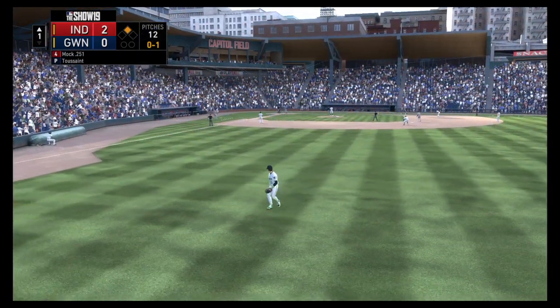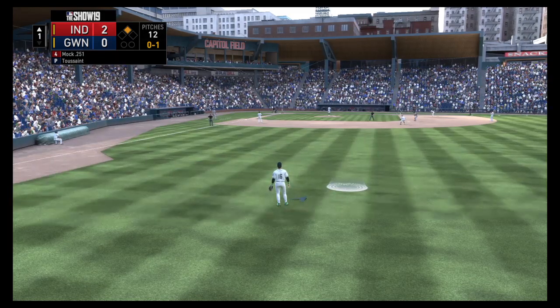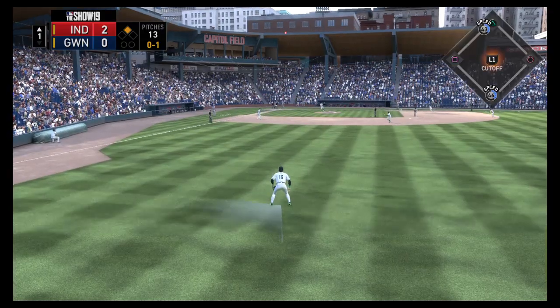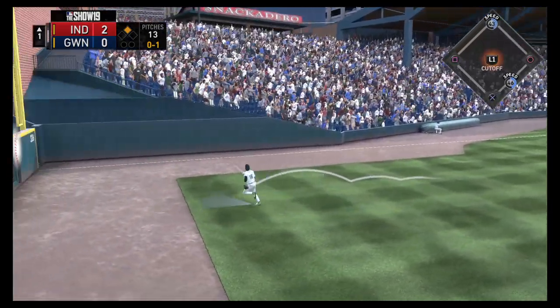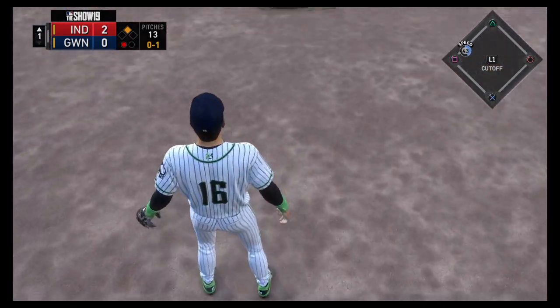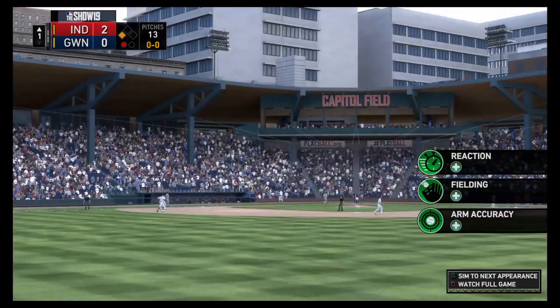So now it'll be the four-hole hit with Rob Mock as he'll get his first opportunity in this one. Rob Mock, ready with the 0-1. And he goes with the pitch here and drives it the other way to deep right. But this is taken in on the warning track as the runner will tag from second and make it up to third safely here with one away.